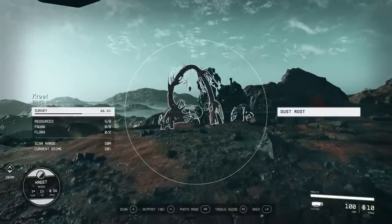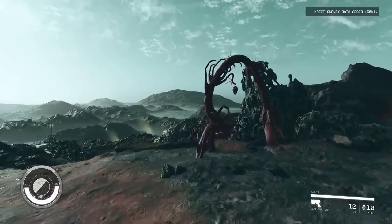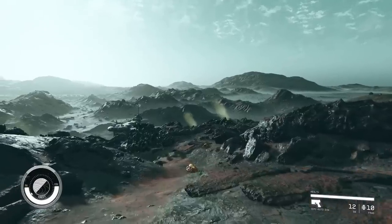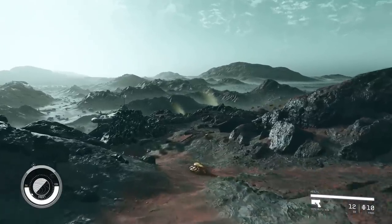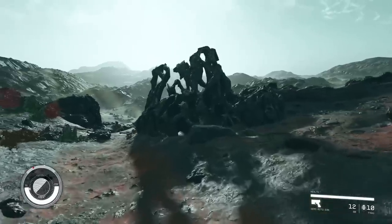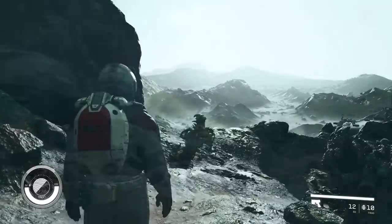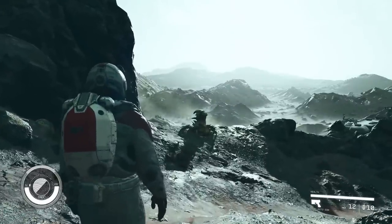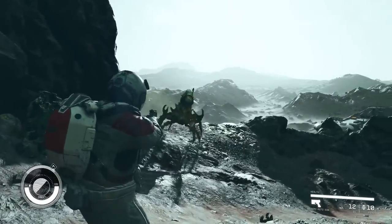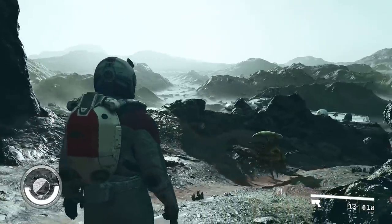Another example of procedural generation used at scale is Elite Dangerous. Here, we have a full galaxy — the Milky Way — populated with billions, if not trillions, of different planets. Unfortunately, they tend to be very barren. Don't get me wrong, Elite Dangerous developers Frontier have done a tremendous job with this technology, reproducing a very scientifically accurate version of the Milky Way galaxy — a one-to-one copy, no less. But even still, many planets are repetitive, barren, and lifeless.